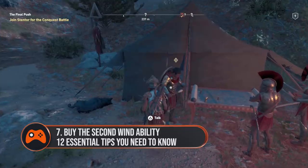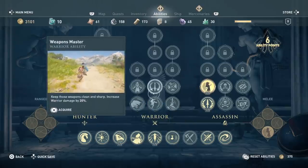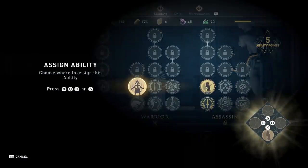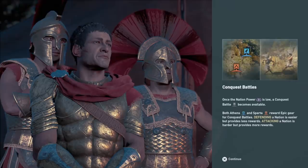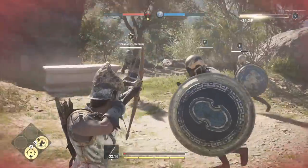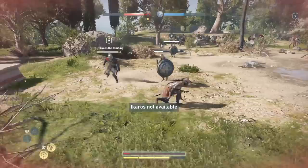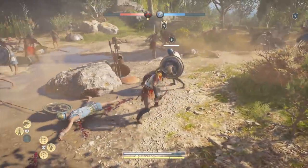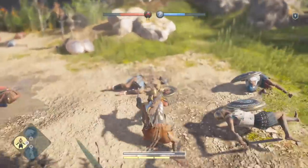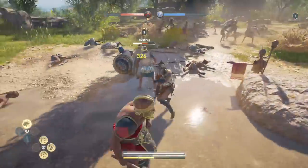Even if you stick to the shadows for most of your playthrough and very rarely find yourself at the end of a spear, you're going to want the Second Wind ability. This ability lets you regenerate 25% of your health and it's super useful. One word: conquests. During these massive battles you're unable to hide and slash or assassinate enemies, so you'll have to rely on your warrior weapons to dispatch your foes. Suffer too many hits when you're used to hiding in the undergrowth and you'll find yourself having to do the same conquest battle over and over again. To save yourself some grief, buy the Second Wind ability in the warrior tree as soon as you can. It's the difference between a victory for your side and throwing your controller across the room because you got desynchronised yet again.